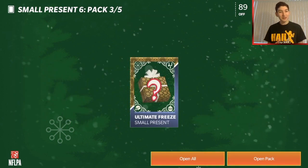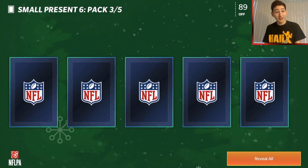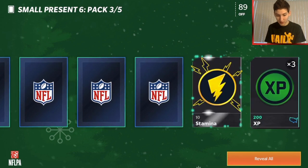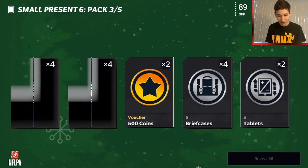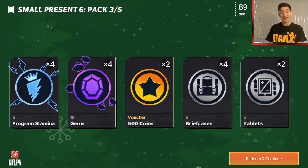Number three is a lot better. Small present six - how many items? Whoa, we got a ton of items in this one. We get some experience, stamina tablets, briefcases, a voucher, some gems, and some program stamina. A ton of stuff there.